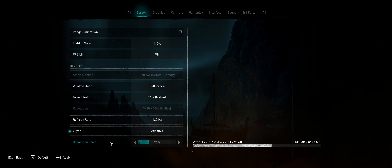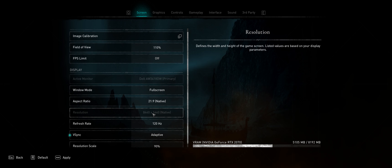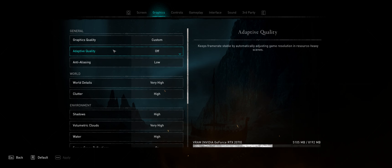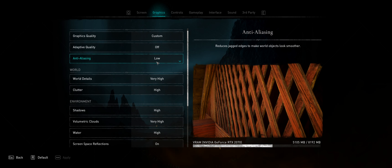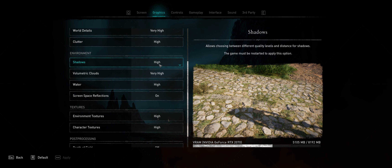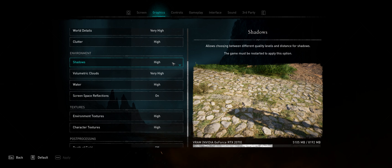Resolution, refresh rate, Vsync, and resolution scale. I did tone it down a little bit because I'm playing on a 1440p monitor, and sadly you cannot choose 1080p ultra-wide in most games including this one. Moving to graphics, there's a preset of course, but we have adaptive quality, anti-aliasing — you cannot turn it off, you can just set it to low. World details on very high, clutter. Ubisoft is giving you a preview window so you can see exactly what's changing on the game, which is really, really nice. Breakpoint does the same thing, and pretty much every recent Ubisoft game has been doing that.